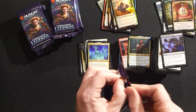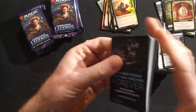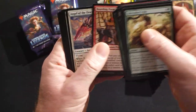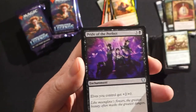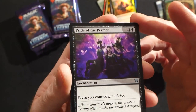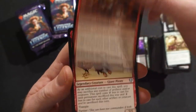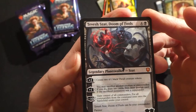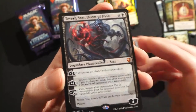I'm actually surprised — this box has more repetition than the other one. In the other box every commander I was getting was pretty much new to me, but in this box we're getting repeats. Kodama's Shredder, Scaled Behemoth, Pride of the Perfect — four mana, LG creatures get +2/+0. Flamekin Herald is a rare, then Dargo the Shipwrecker.